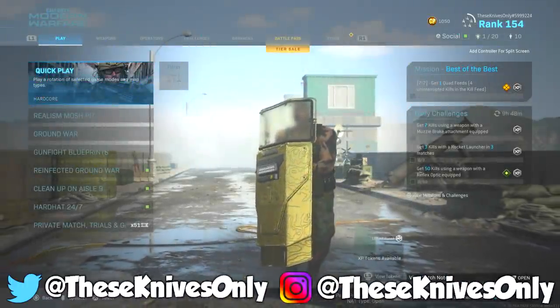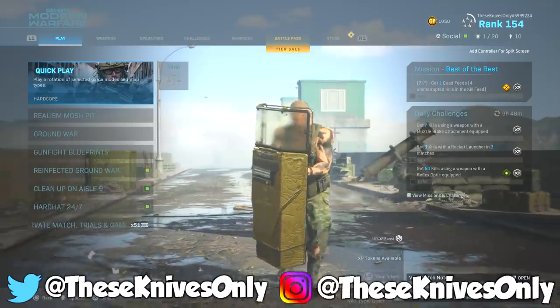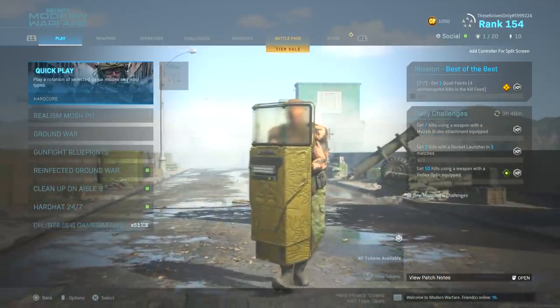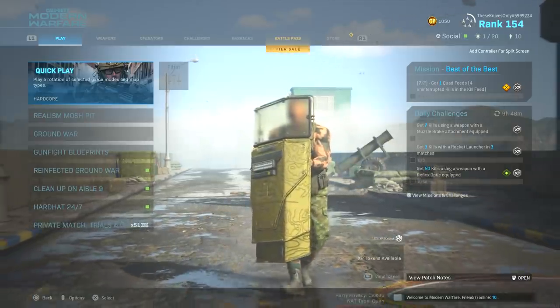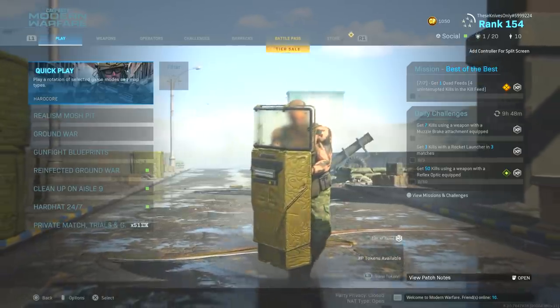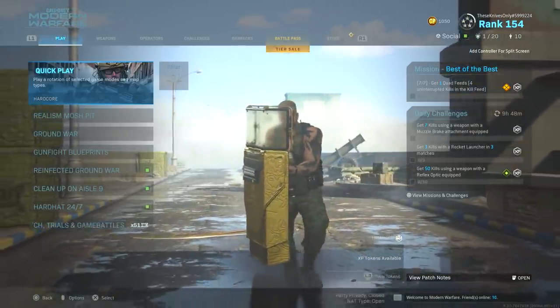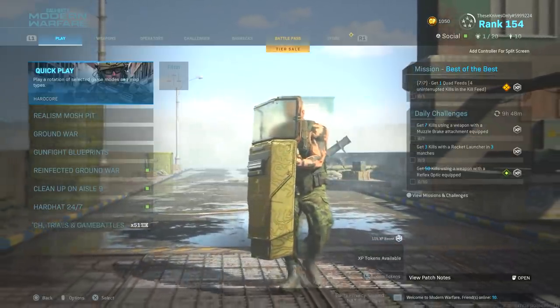Alright, so the time has come. I'm finally done putting this off, and we are going to unlock the gold Riot Shield in today's video. I honestly don't know why I haven't got it gold yet — it just makes no sense. It's technically a melee weapon in the game. It's not a knife, but it is a melee weapon, and it's something I should have already gotten gold. But I kept putting it off over and over again, and it's literally May right now and I still didn't have it gold.